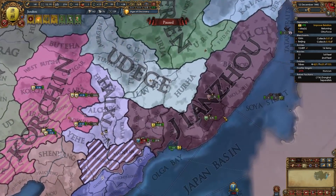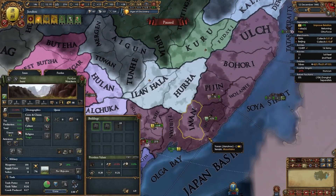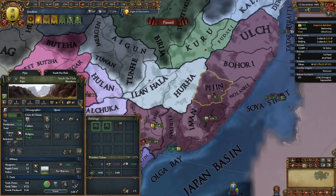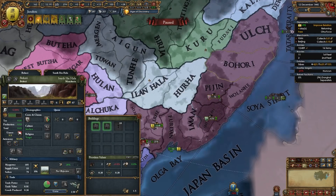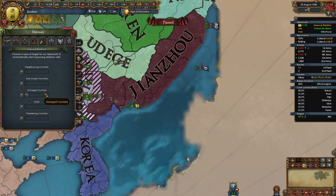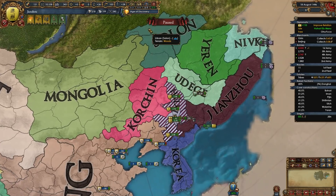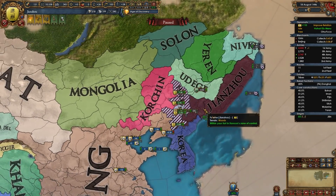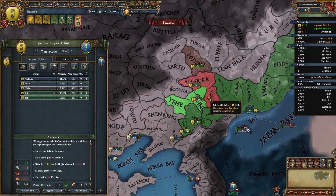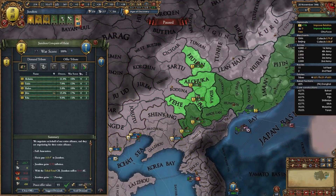Once we take their provinces we are going to be razing them to make them cheaper to core and to get some ducats and monarch points as well — you should be razing every province. At this point you might want to start improving relations with outraged countries. Even if a coalition forms these nations are very weak, but it's better to prevent a coalition from forming. Now I've fully occupied Haishi and we will be fully annexing them.